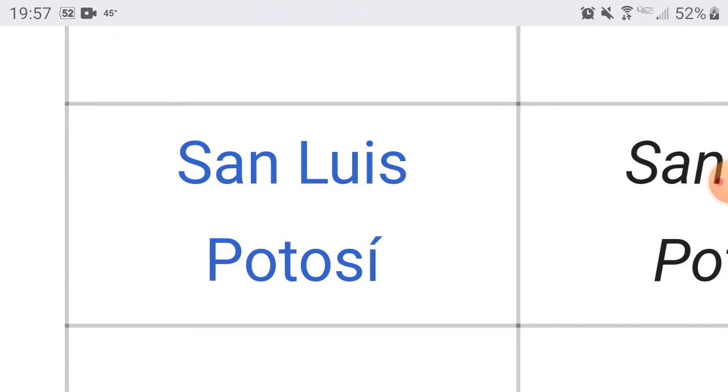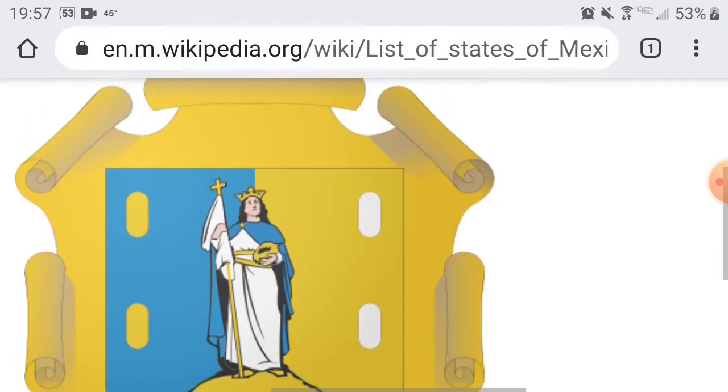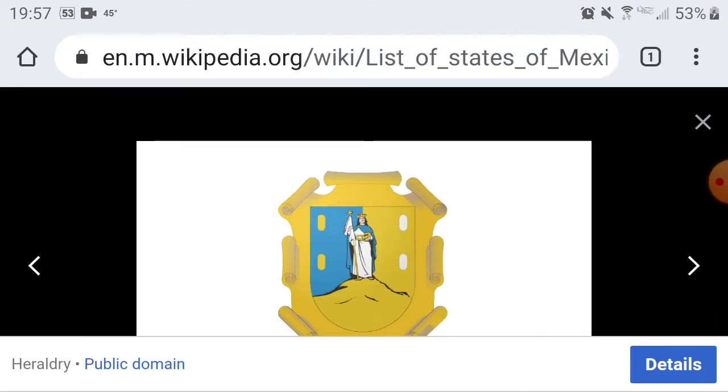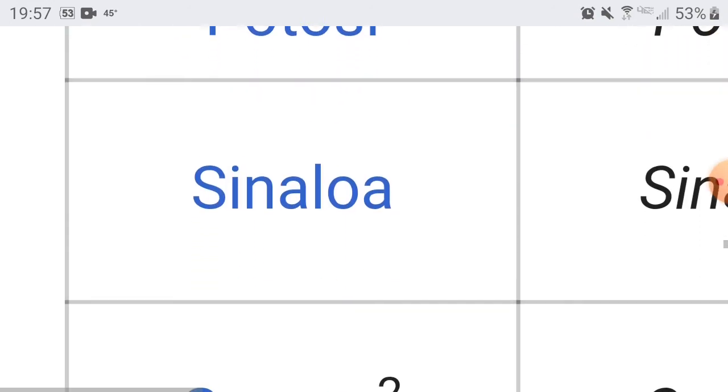Next we have San Luis Potosí — capital is San Luis Potosí. It's another simple design. So far it looks like no one is going to beat Coahuila. That's another simple design — you guys get a 6. I don't think anyone is going to beat Coahuila.